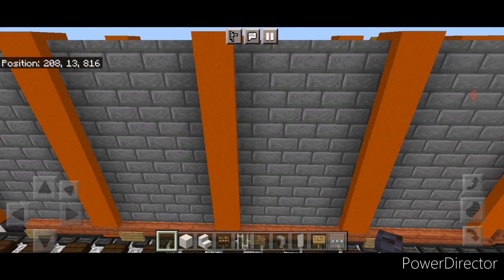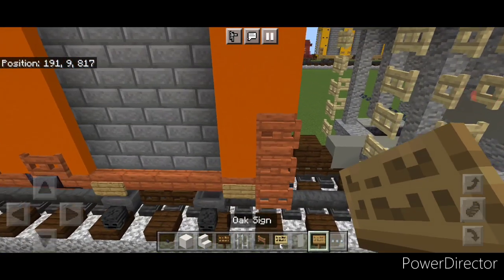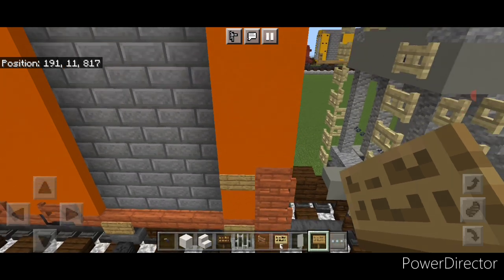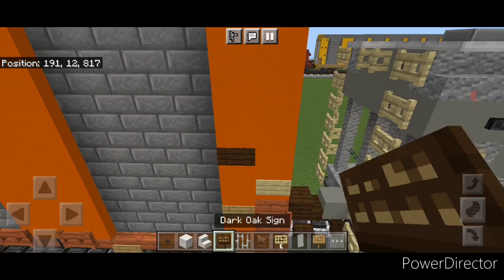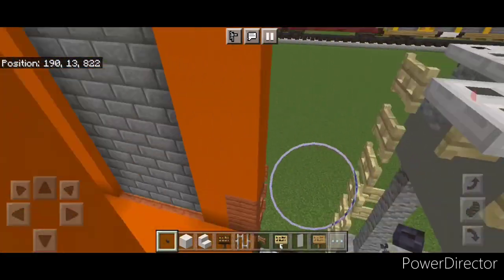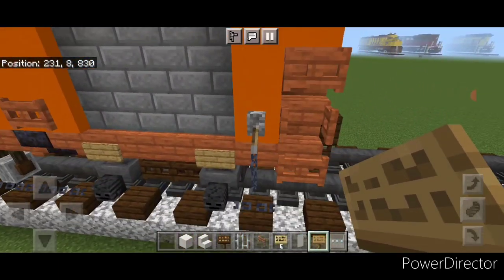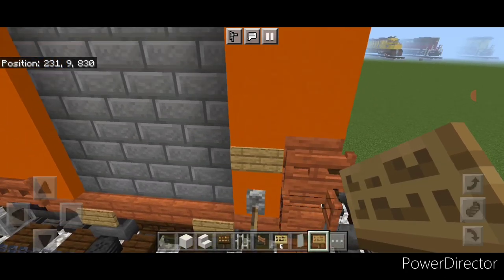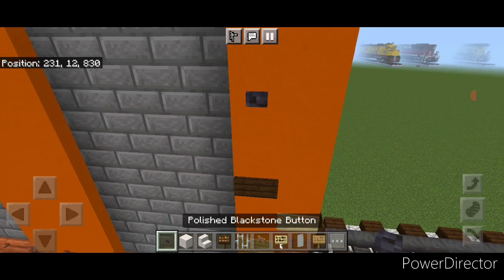Now we'll do the other end, which is slightly different. On this side, we're going to put an oak side here, then a birch side right here, then a dark oak side right here, and up here a polished blackstone button. Then copy that on the other side — come down to this side on this end and do the same thing: an oak side here, a birch side here, a dark oak side here, and a polished blackstone button right here.